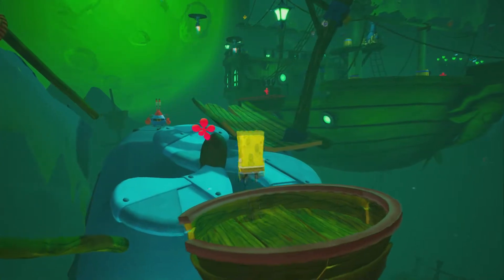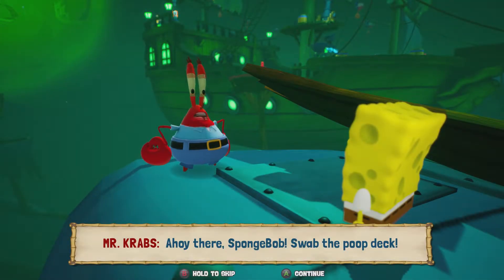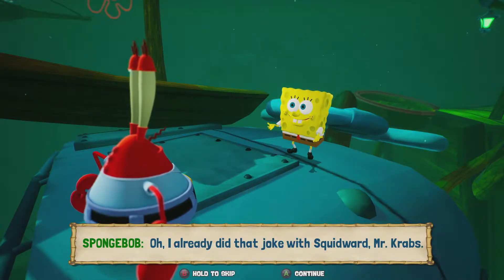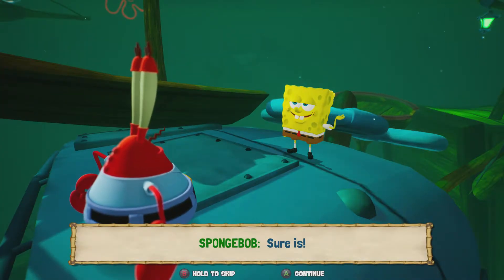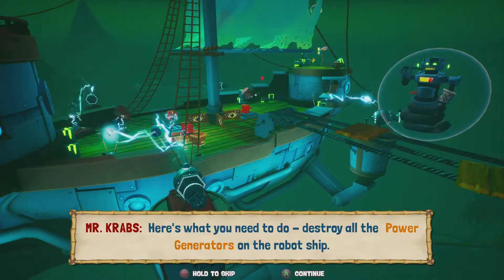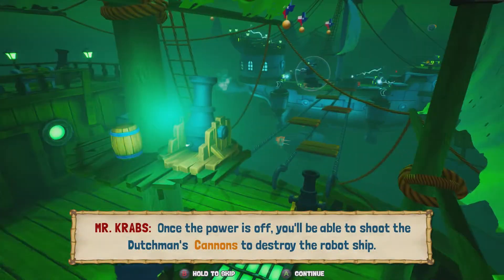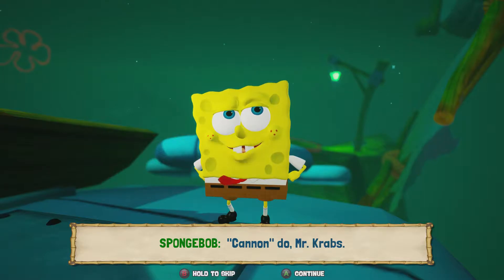Howdy Mr. Krabs, how's it going around these parts? Ahoy there SpongeBob, swab the poop deck! Oh, I already did that joke with Squidward, Mr. Krabs. Yes, well it's a good one. Here's what you need to do: destroy all the power generators on the robot ship. Once the power is off, you'll be able to shoot the Dutchman's cannons to destroy the robot ship. Can do, Mr. Krabs.